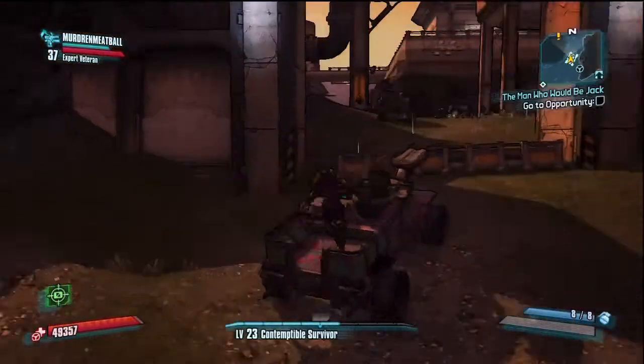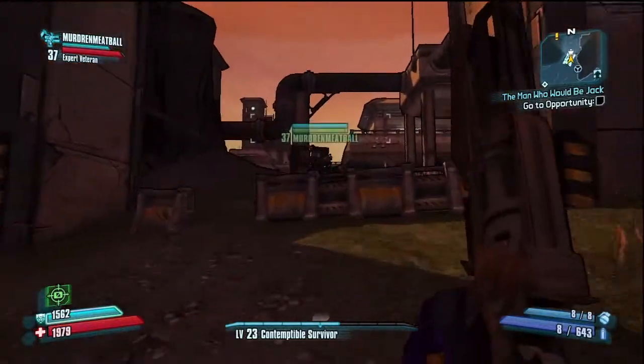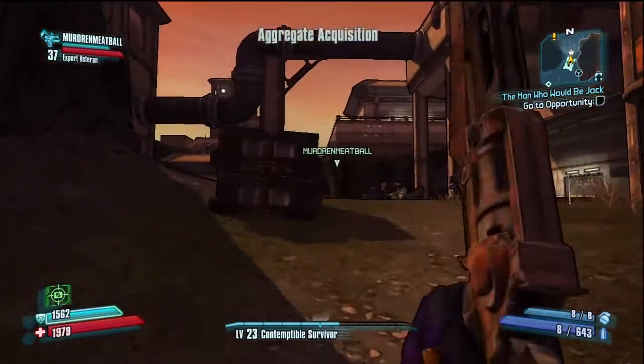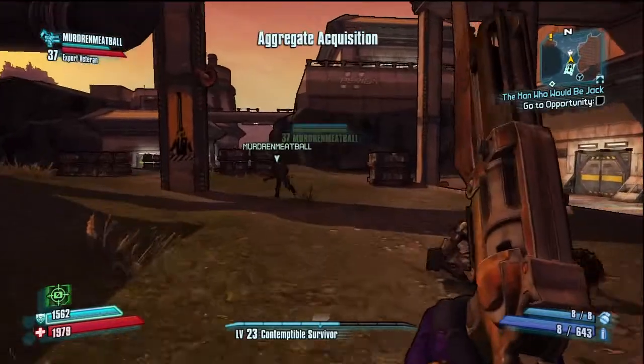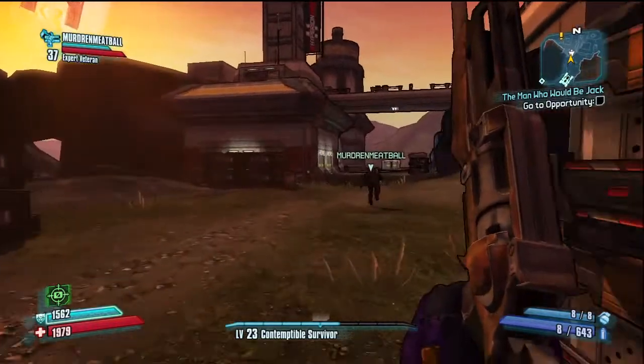We come here and we get off the car because we have to go through the base — the Hyperion base. And once we get through that, we're just going to rush on by. Once we get through that, we will show you the Easter Egg.